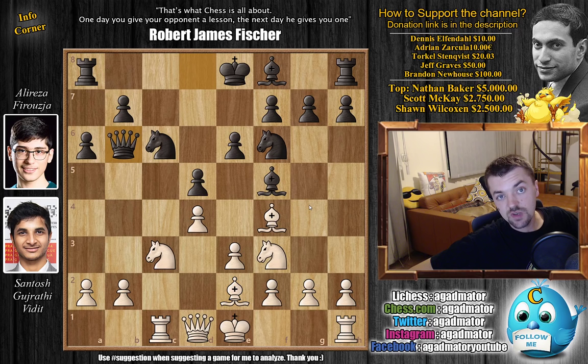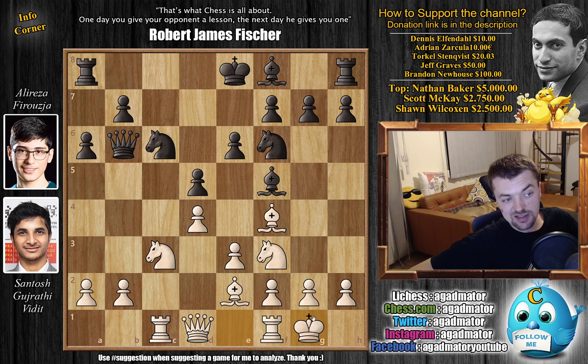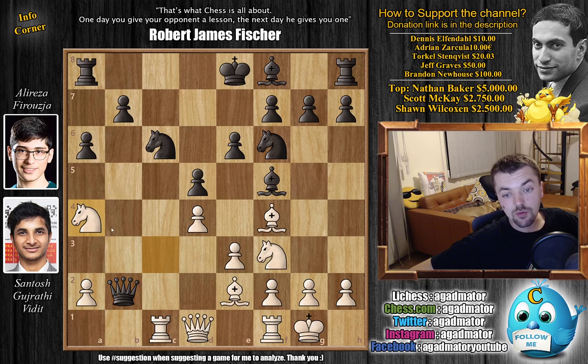Queen to b6 is a new move by Firuja, and it is already as of move 9 that we have a completely new game. Whether you want to keep the pawn or not, you have to decide whether it's okay to give it up. There are a lot of variations where you can gambit this pawn, like the poison variation of the Sicilian where queen to b6 is played. But here, even though it's a completely new position, Vidit fairly quickly decides to castle and give up the b2 pawn. Alireza decides to grab it.